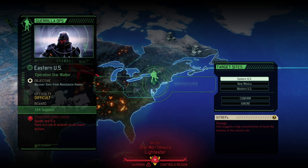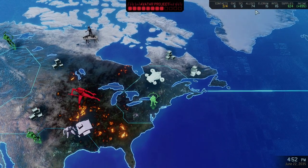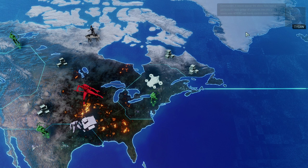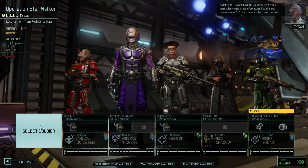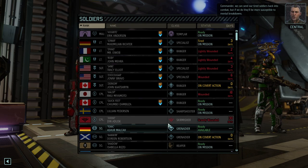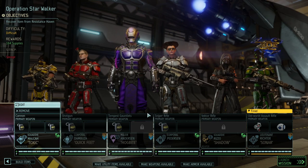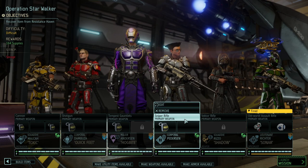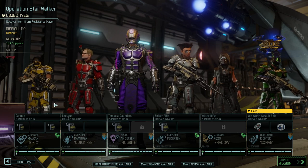I just turned up the volume because it was a little too silent. So it's Operation Star Walker and we're in a tough spot because most of our team still suffers from the grab-and-smash mission. That didn't yield too many alloys or elerium but we were just barely scraping by. Let's take a good look at who we can take — we got Quick Feet, Hog Bite, Sonar — and then it looks pretty dire. Boy oh boy, this is not a good team.